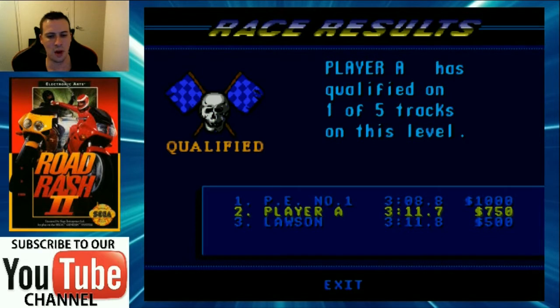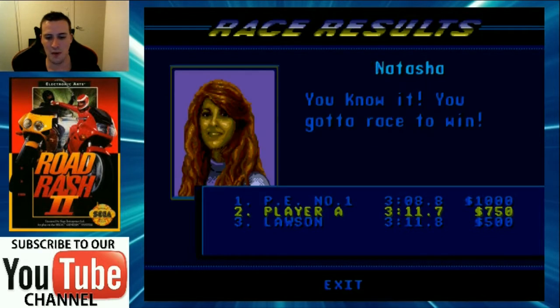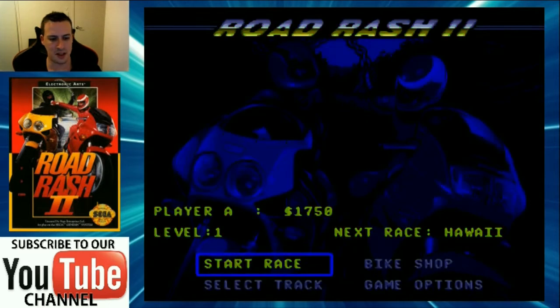There we go - we finished in second, cool. We've done one race. Here's Natasha - she's smiling at us, which means we're still friends. That's great. You don't want to be on her bad side; she's actually quite quick and quite tough.